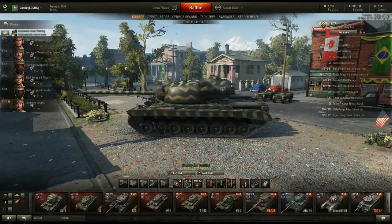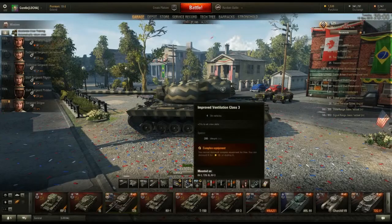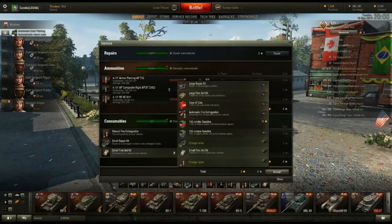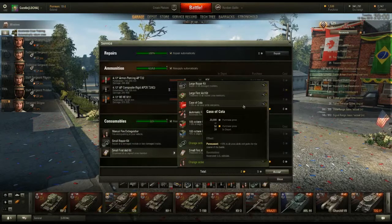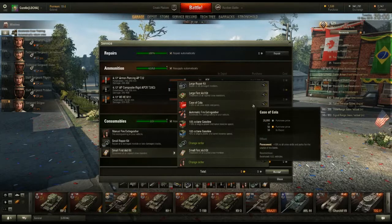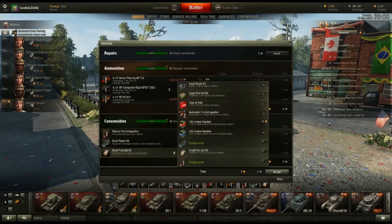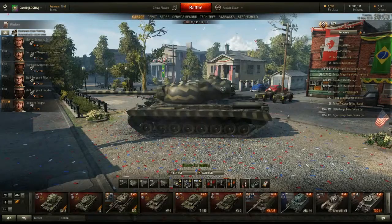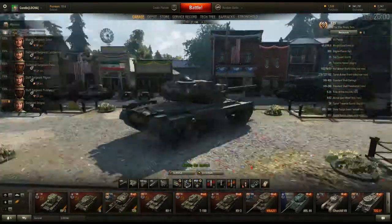Things like improved ventilation and consumables like Case of Cola give plus 10% to all crew skills. You'll see I've got a bunch in my depot because I've been doing missions. Those also improve your skills. Consumables do get consumed though, so you want to be careful about using them.